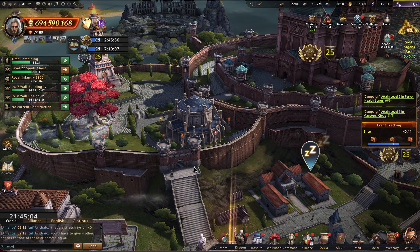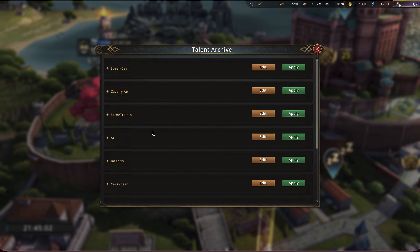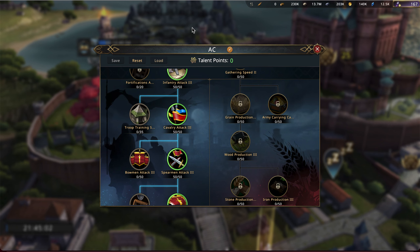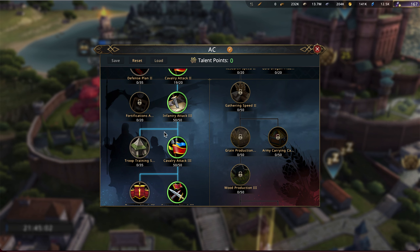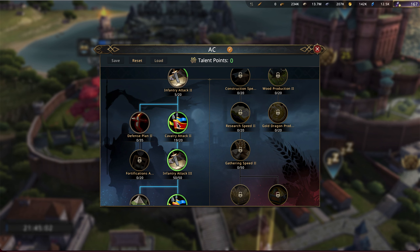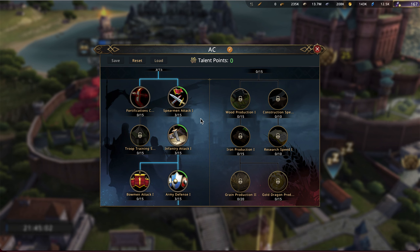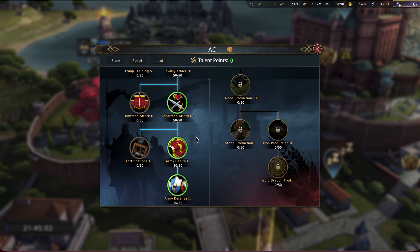There's not a whole lot else that I need to change about my castle to get ready for UC. I've got a whole talents page set up. My focus here on this talents page was to focus on army health and army defense — I think those are obvious, you want to max those out, that's a huge buff. Then I do all three of the troop attacks, just because in case I'm in a building I want all of my troop attacks maxed as possible. The rest I just did cavalry attack — that's my strongest troop type. I'm just kind of focusing at the very bottom and working my way up from there.